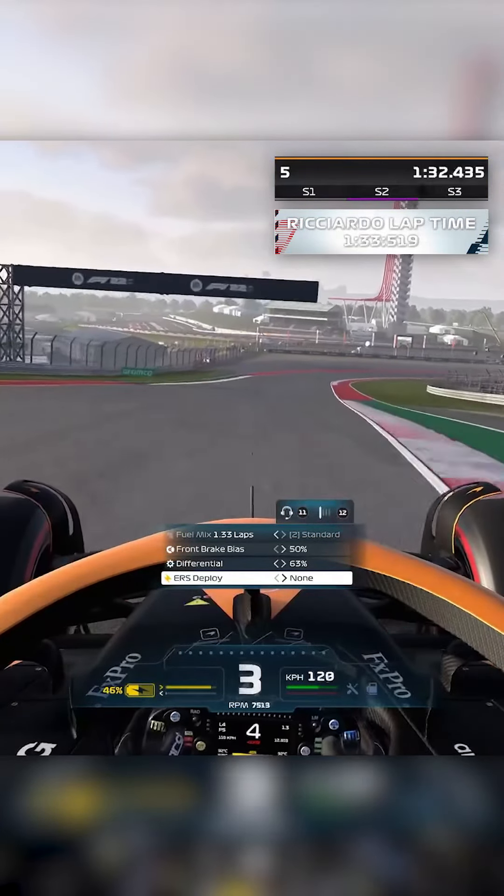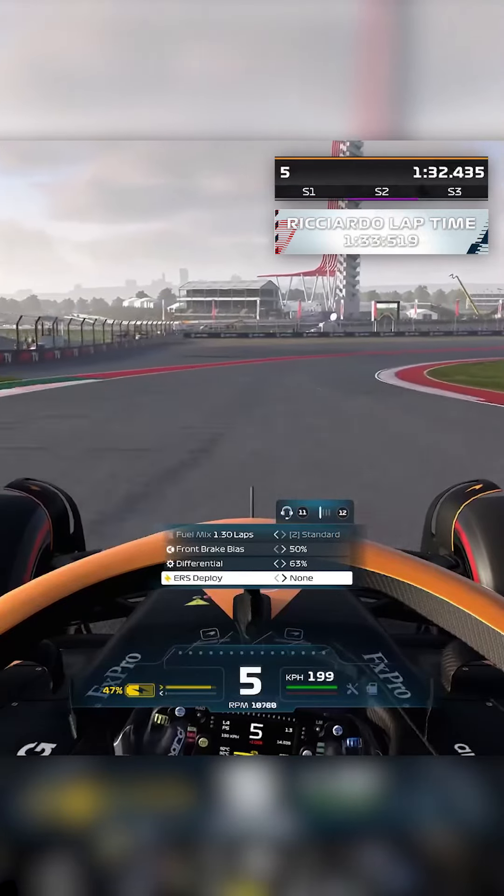Just a casual 1.1 seconds faster than Daniel. Sorry mate. To be fair to Daniel, a 1.33.5 is pretty damn quick for someone who doesn't play the game very much. If you guys think you can beat Daniel, have a go yourself. You can try F1 22 for free as a trial this weekend on PlayStation, Xbox and Steam. So give it a go — try the Ricciardo challenge, see if you can beat him, see if you can beat me, and let me know how you do.